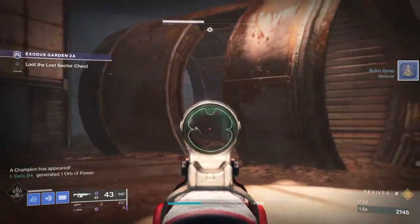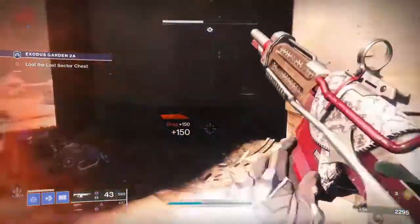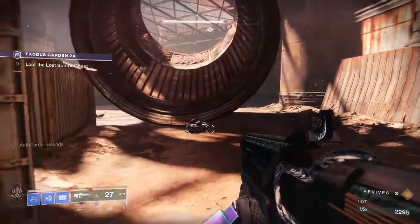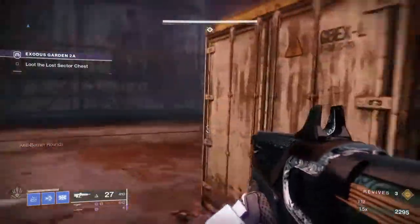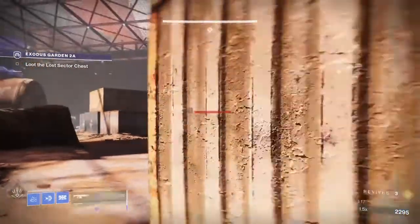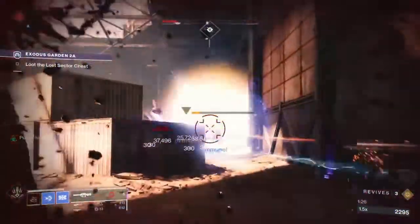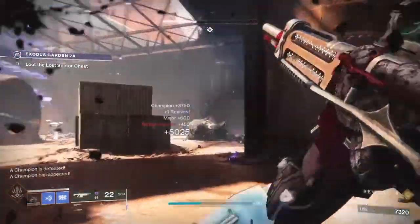Alright, I see you hiding in there — come on out. There's a champion, we've got to take that champion down. I'm getting hammered — run! I don't know what was hitting me there. This is going to be a barrier, so I need the anti-barrier rounds. Got a nade, using the stasis — see if the stasis nade works. Looks like I'm taking his health down. Yeah, that did some massive damage on him. One champion is down.